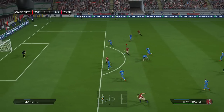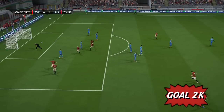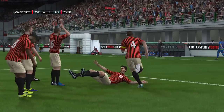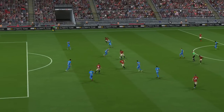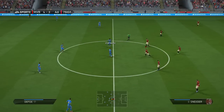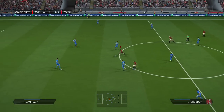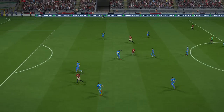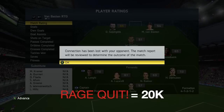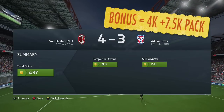Van Basten again, look at that — in the box. Is anyone going to stop him? Of course not. A beautiful finish, smashing it into the top corner with defenders all around him. That is 10 goals in 3 games, absolutely outstanding. That turned out to be too much for the guy — in the 76th minute he decided he'd had enough. Rage quit. That goal from Van Basten was the last straw that broke the camel's back.